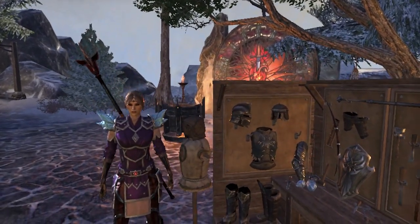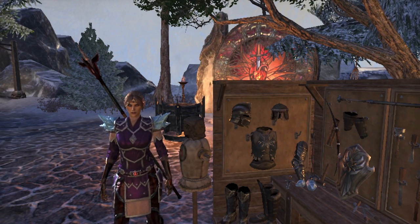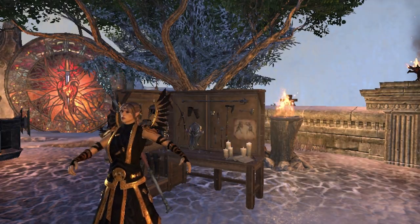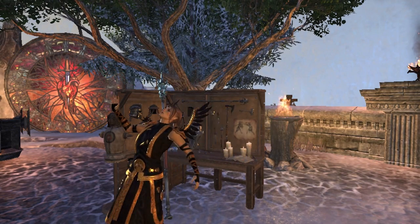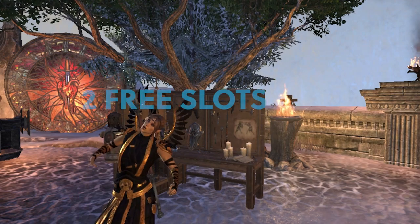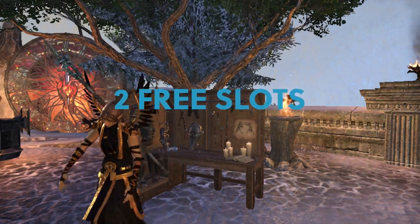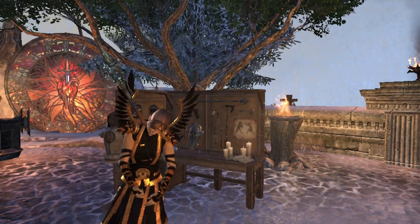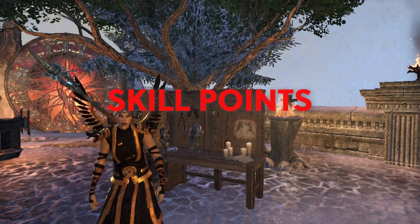My name is Hallux and today I'm going to teach you how to get rich using the free Armory station that ZOS introduced in Update 32. The Armory system is a new base game system which allows players to save, customize, and load builds all from the comfort of their own house or via an Armory assistant. Every player gets two free Armory slots where you can put your champion points, your attribute allocation, your skill bars, your gear pieces, your outfit for the build, and also a curse — either werewolf or vampire.